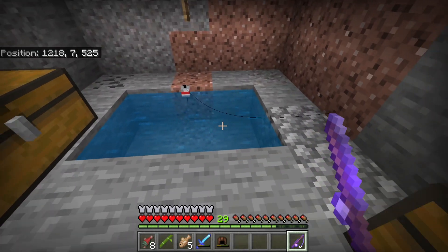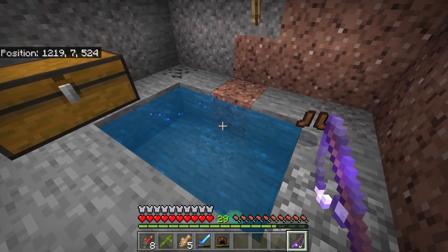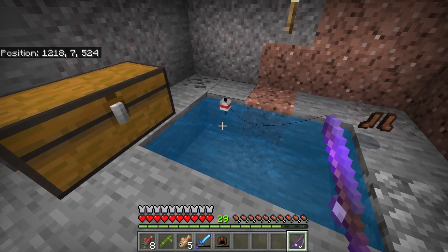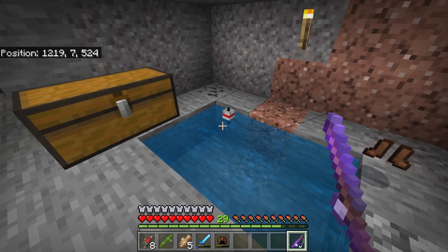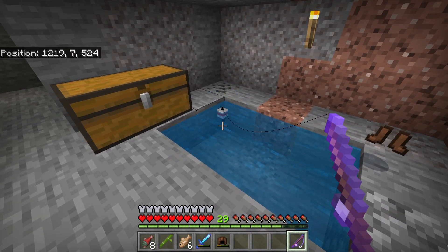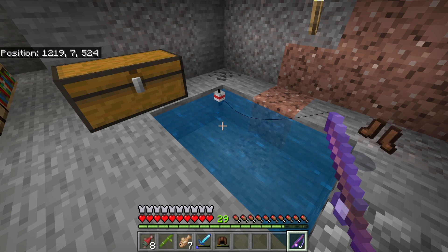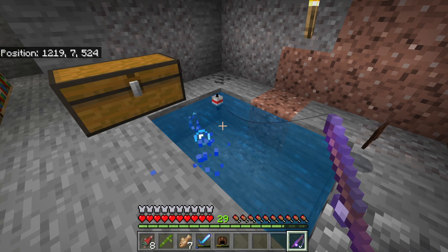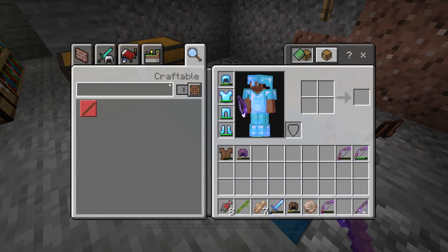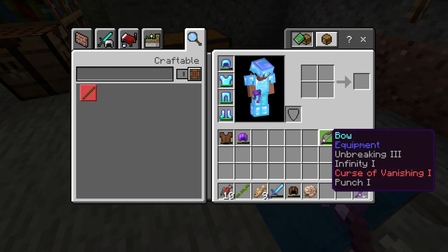Let's get back to our fishing. I really enjoy fishing actually — it's one of those really really simple tasks in Minecraft that for some reason I find a real sense of enjoyment from. It's a bit grindy but I guess the not knowing what you're going to pull out of the water next is part of the fun. I can order a shell there — that's a pretty good pull. And another bow — oh, Infinity! It does have Curse of Vanishing on it though, unfortunately.